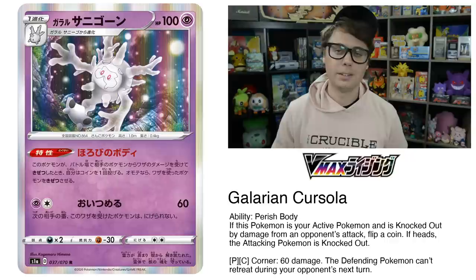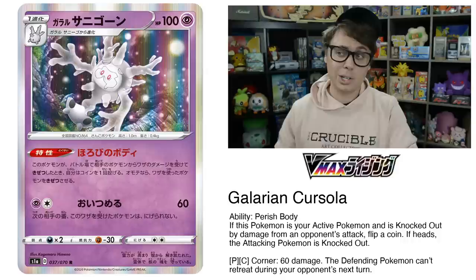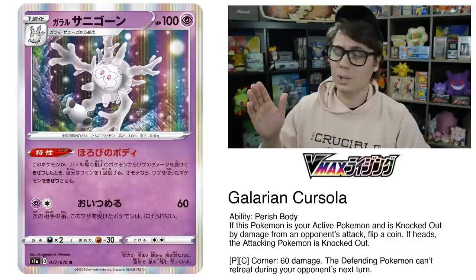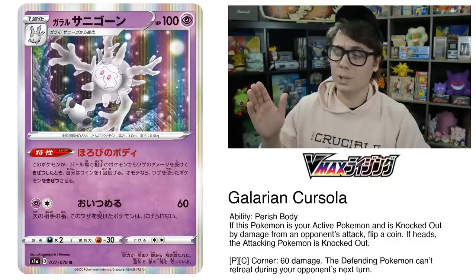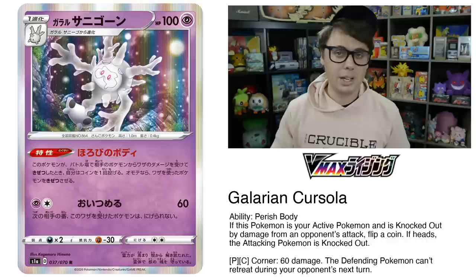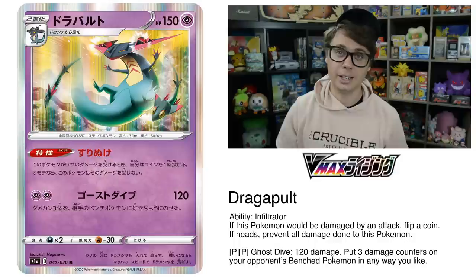Do you like flipping coins? Galarian Cursola's ability, Perish Body, reads: if this Pokemon is your active and is knocked out by damage from an opponent's attack, flip a coin; if heads, the attacking Pokemon is knocked out. It's the same ability as the Fainting Spell Gengar from Stormfront, and that Gengar saw a lot of play. Galarian Cursola being a stage one is even easier to get into play and is a great wall that can take bonus prizes. Its attack isn't great — Corner for two colorless only does 60 damage. I think if Cursola sees play, it'll be in a hit-and-run style deck where it acts as the wall you run to with a more formidable attacker.